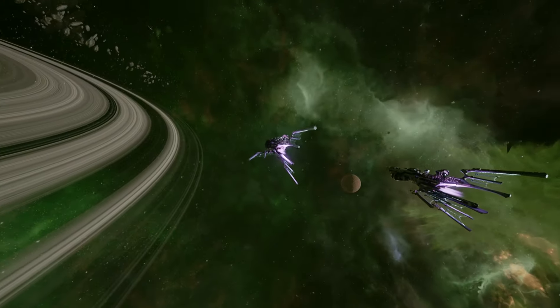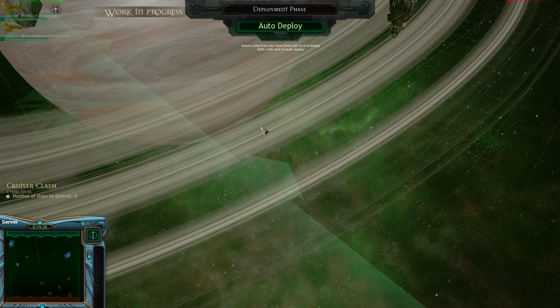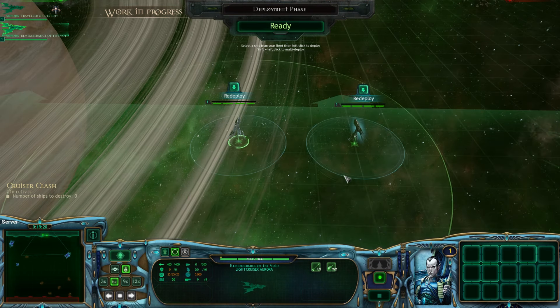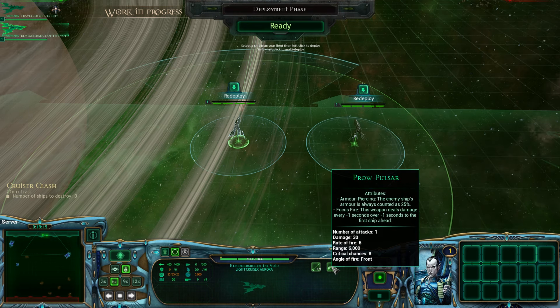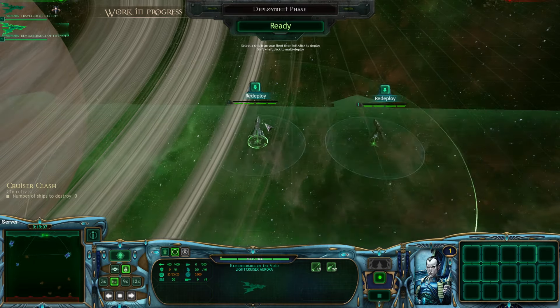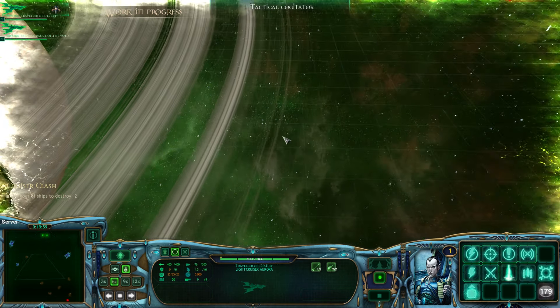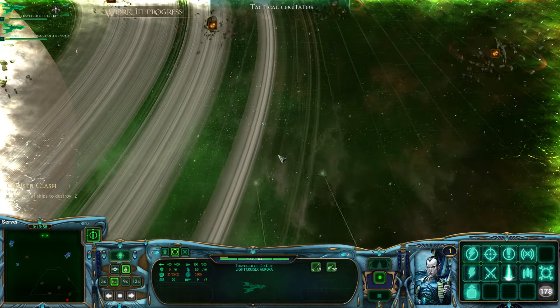They're actually pretty good as long as you have the micromanaging skills of a robot. So let's just put these guys down here. This proud torpedo launcher is great, these proud pulsars - not as great, they're alright. But you really need at least one ship with the shuriken cannons, because if you lose the proud pulsars you've only got the torpedo launchers left, and they're just not the best.